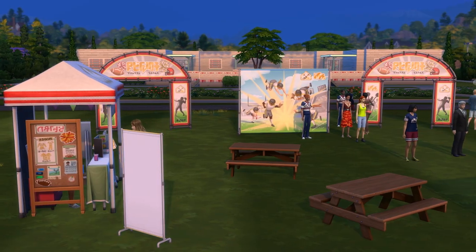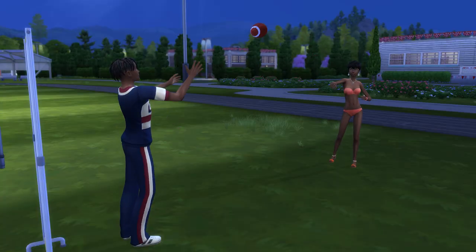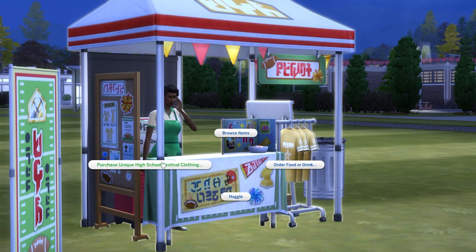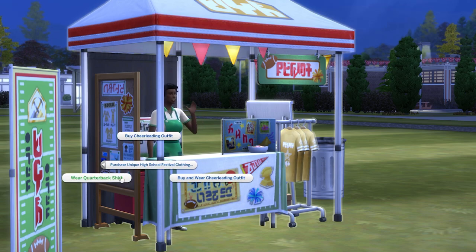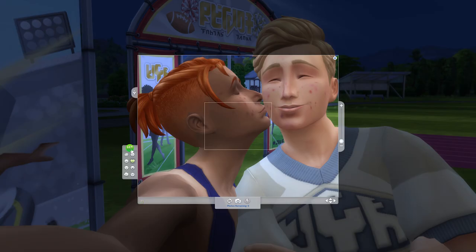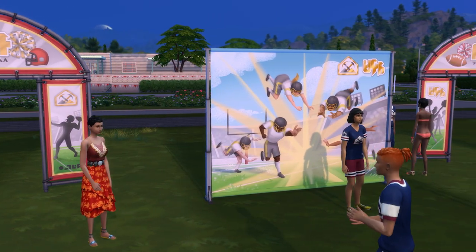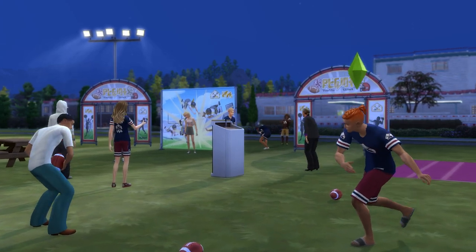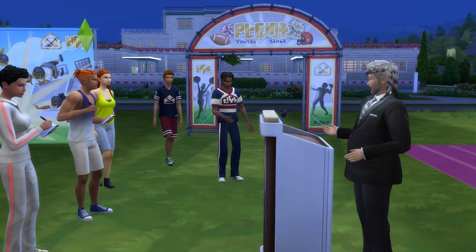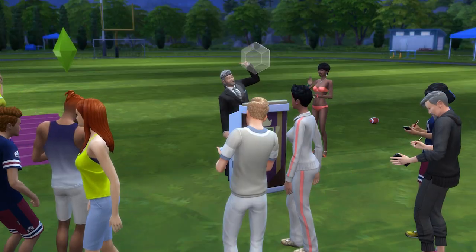As a footballer, Thursdays after school is your time to shine at the football team sports day, which takes place from 5 to 10pm at the oval behind Copperdale High School. There will be a stand selling snacks, knickknacks, and a special golden footballer outfit, plus a photo backdrop to take some selfies with. There will also be footballs lying around, and if you toss the ball with another sim, you'll be given a score that you can submit for judging. Sadly, winning is just about bragging rights, and at some point in the night, the judge will make a random speech.